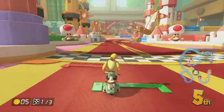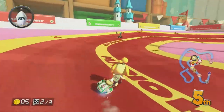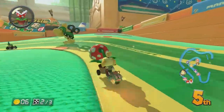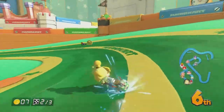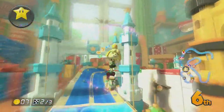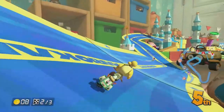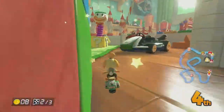Not doing so well. Isabelle — you'll hear she makes the little chatter noises that she does in New Leaf, with her little gibberish voice, which is really cute. Bad time to get a piranha plant. We're in sixth place, this is not going well. I'm having so much trouble with this section of the track being a ribbon, and it's actually kind of moving — you can get jump boosts off of it.